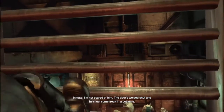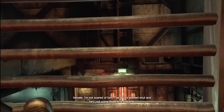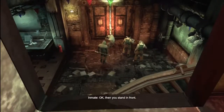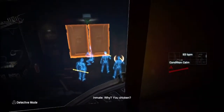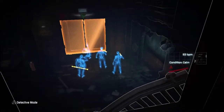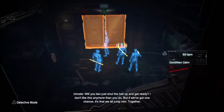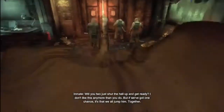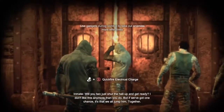I'm not talking to him. The door's welded shut, and he's just some freak in a costume. Then you stand in front. Why, you chicken? Well, you two just shut the hell up and get ready. You can kind of see their heartbeats. I don't like this any more than you do, but if we got one chance, it's that we all jump him — together.